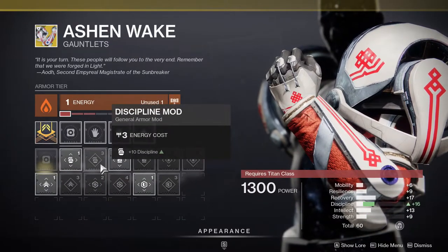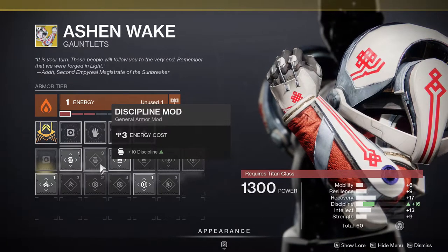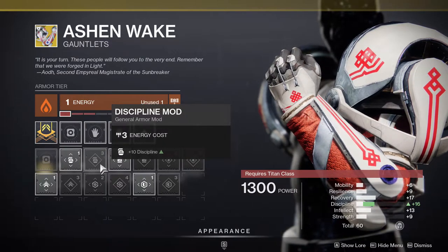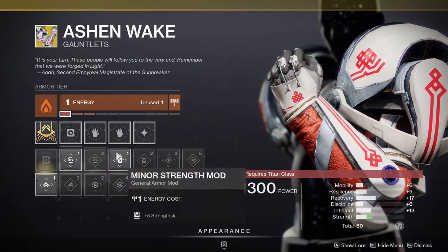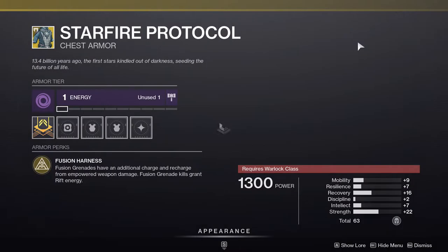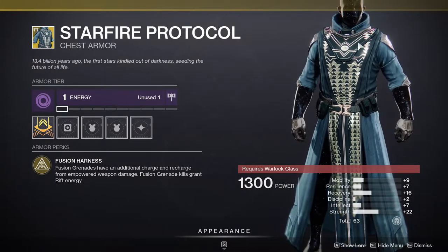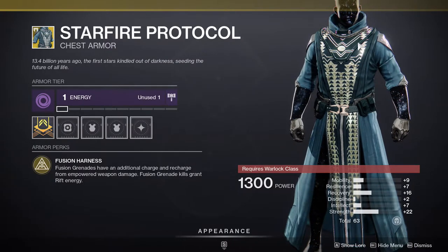It's not dog shit because you'll still be getting 17 and 16 if you use the grenade. You're going to want high grenade and high recovery because anyone really benefits from high recovery. Last but not least for the Titans, another grenade one — fusion grenades have an additional charge and recharge from empowered weapon damage. Fusion grenade kills grant rift energy.